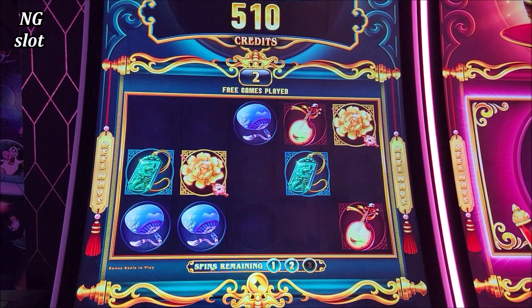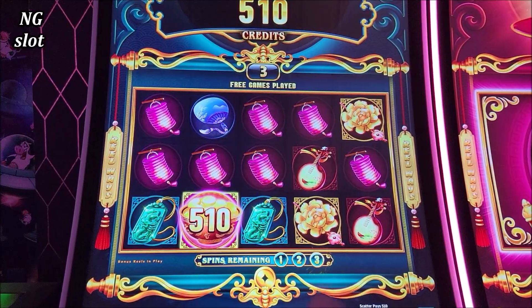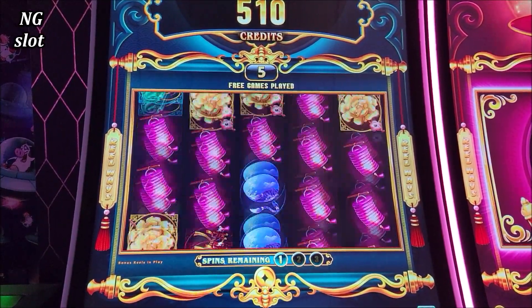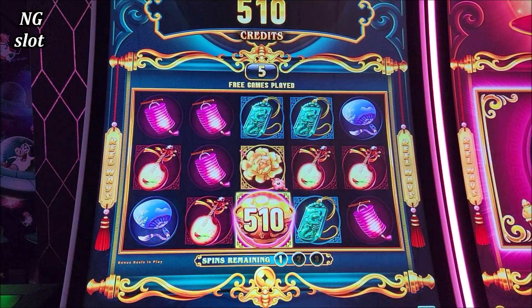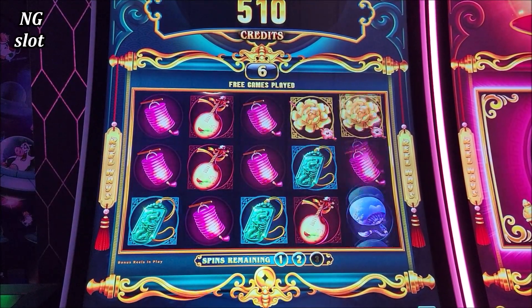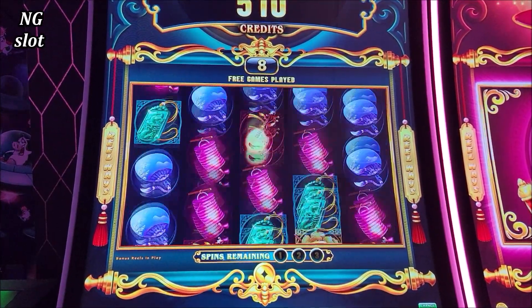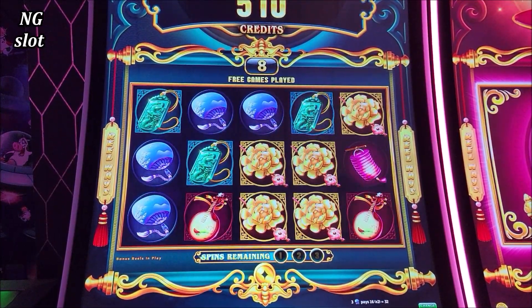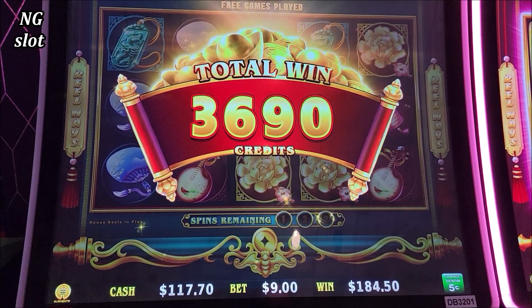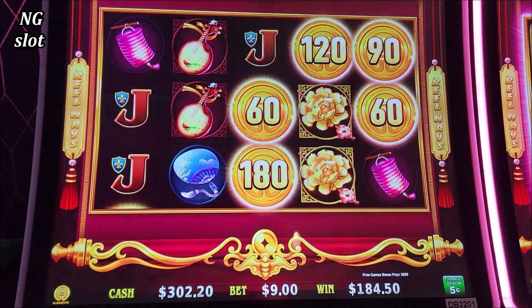We have a 3-spin feature — if we get a panda it's gonna reset to 3. That should be a good line hit. Oh, there are no line hits... actually wait, no we do have a line hit, sorry guys. Come on panda! So what we got — how is 84? And that's something.